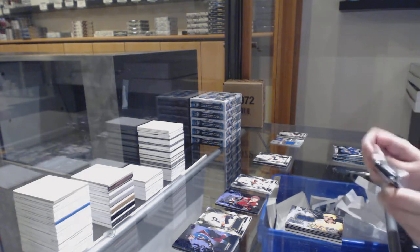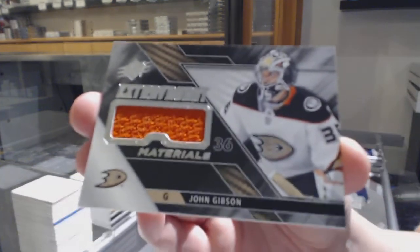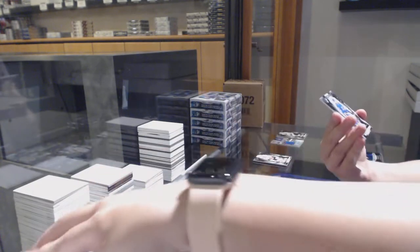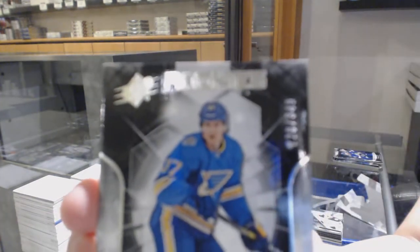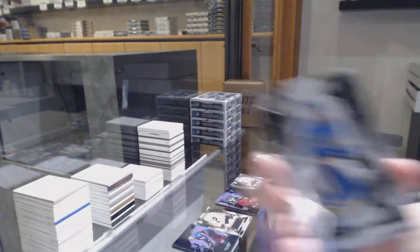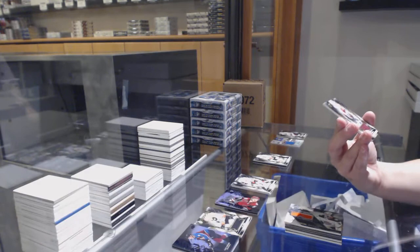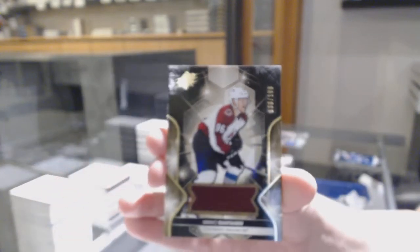Anything numbered goes to the number five. Extravagant Materials jersey — John Gibson, not numbered. Numbered 220 of 349 for the number zero spot, rookie of Clem Koston. Numbered 130 of 199 for the number zero spot — Miko Rontanen.